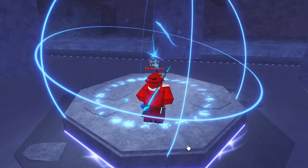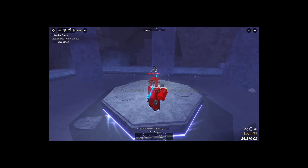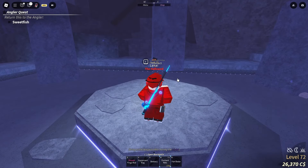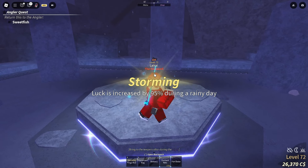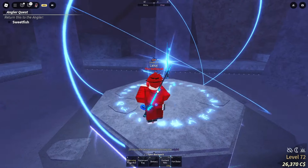Let's see what the first one does. We got Breeze — I don't really like the ones that give you luck only on certain days. I got Blessed, but I'm not looking for that one. I'm looking for either Divine or Sea King. We got Storming — another luck one, I don't like them. We only have four more left, so I hope we get Divine or Sea King.